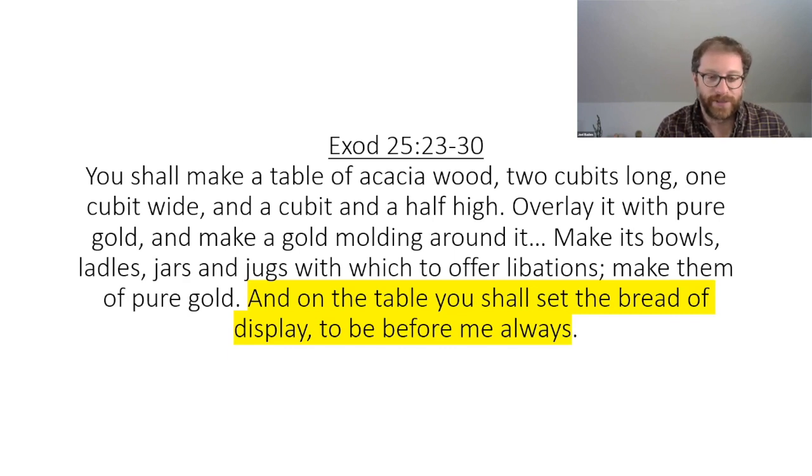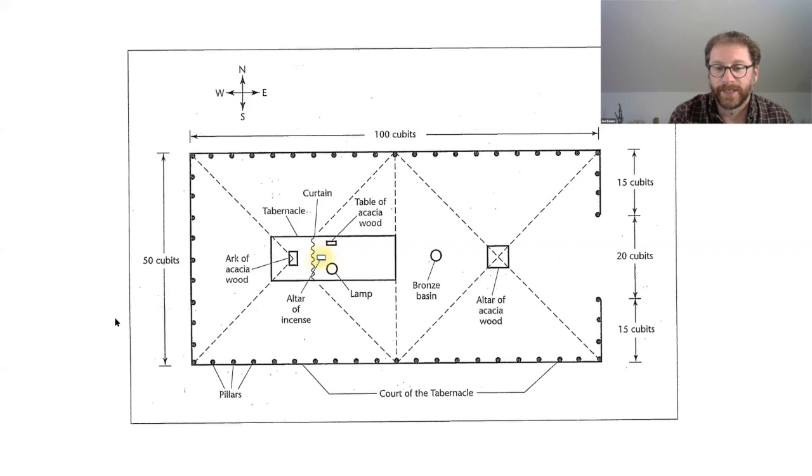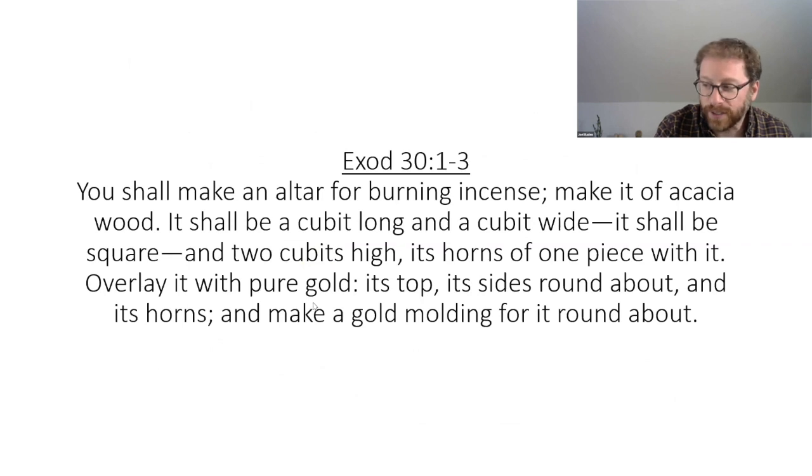The overall point is they're decorating a real home here. As they understand Yahweh to be like a person, but better, he's got a house like a person, but better — with gold bowls and cups and lamps. The last thing in this outer chamber of the sanctum is the incense altar. It is, of course, made of acacia wood and covered in gold. As you will have noticed, everything inside the sanctum is covered in gold, and everything out in the courtyard was made of copper.